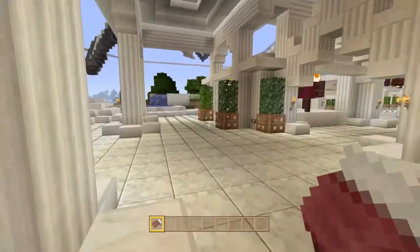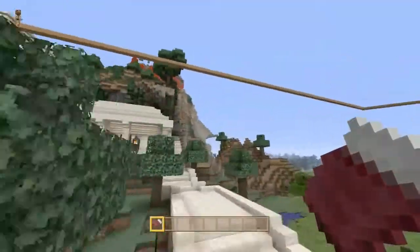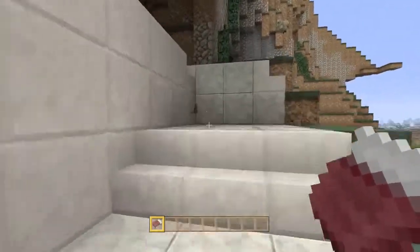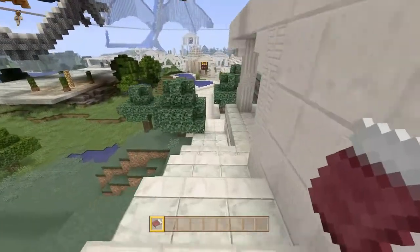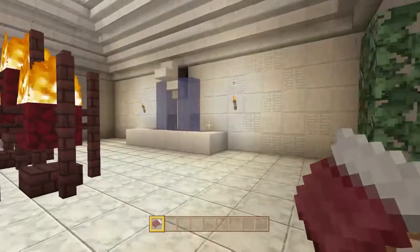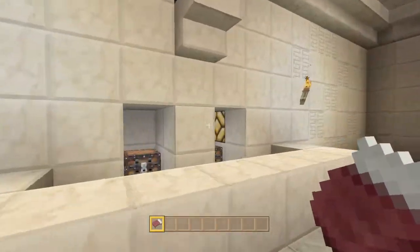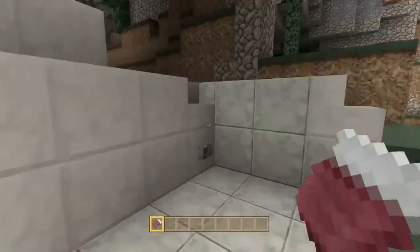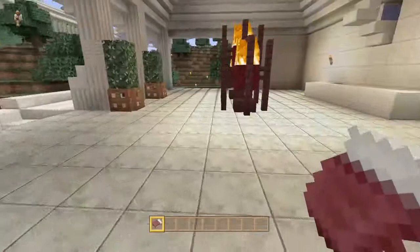I have one more chest I'd like to show you. I put a little bit of work into this one — press the button and the waterfall stops and the doors open. Press the button again and the waterfall restarts and the doors are closed.